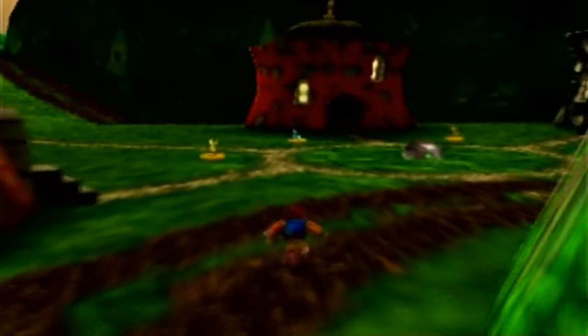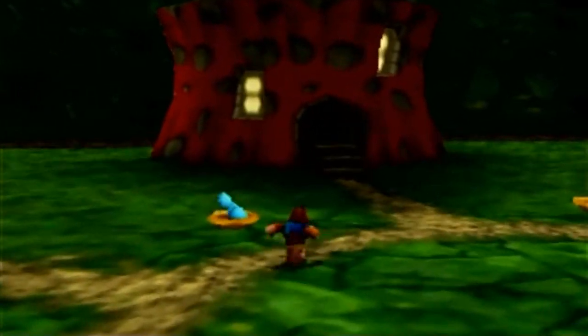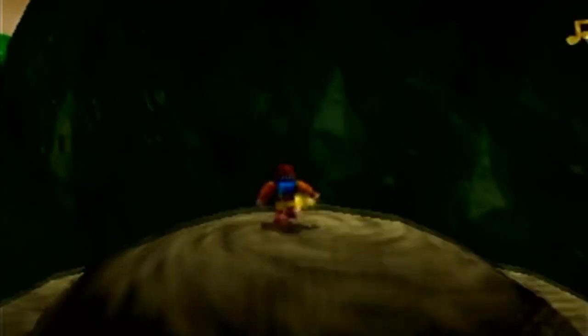The other thing we're going to do is go to the Red Jinjo House — you can see there was a treble cleft on the roof. Now that we've got the ability to grab onto ledges, you can do a high jump here, grab on, and get that nice little treble cleft.